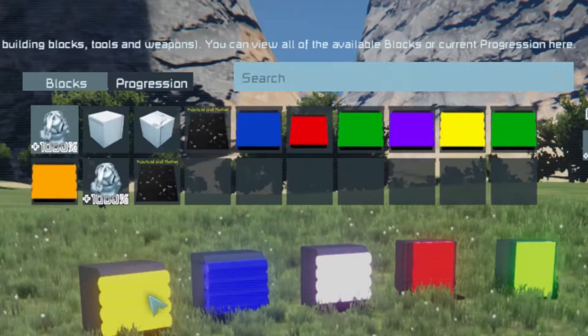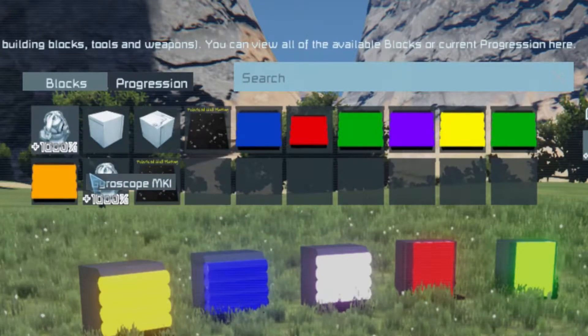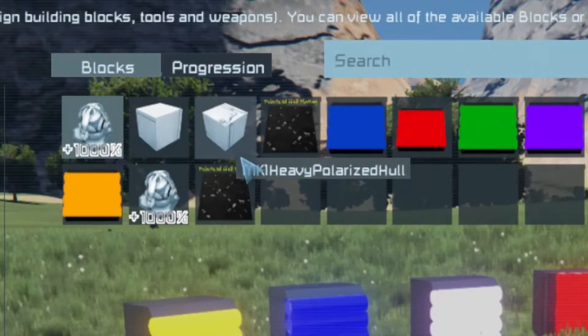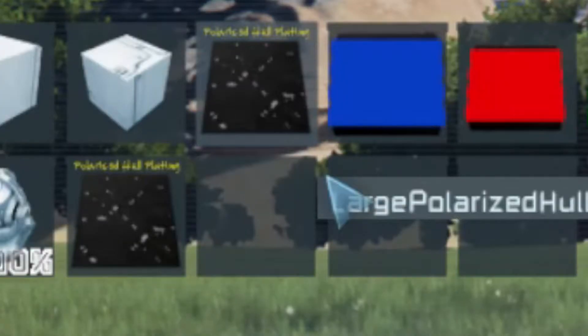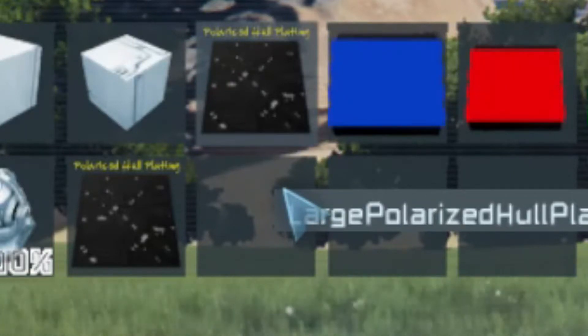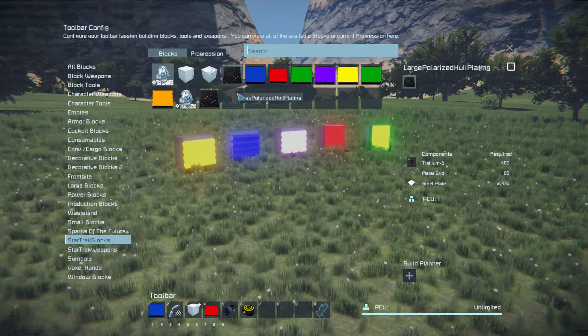There are a few other blocks worth mentioning. There is a version of the gyroscope — both small and large grid — that is just a normal gyroscope but with 10 times the power. There are also light and heavy polarised hull blocks which are just blocks with much higher health. There is also a large and small version of the polarised hull plating as you would see on a Star Trek Enterprise, which you can fit over the existing hull on your ship. They're a bit like catwalk blocks but very heavy, so you would need improved thrusters and gyroscopes.